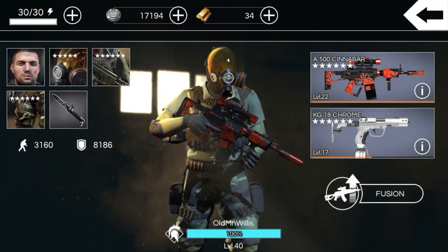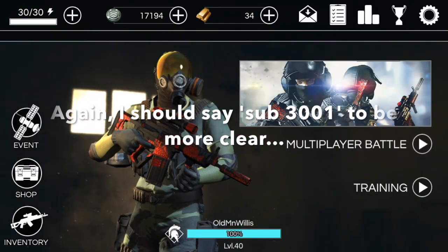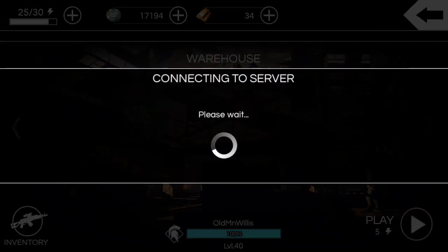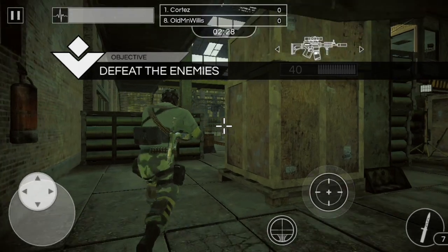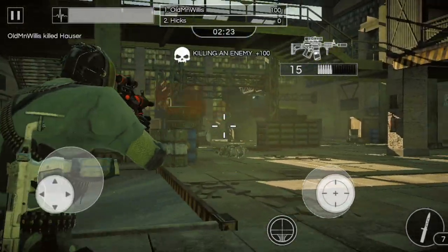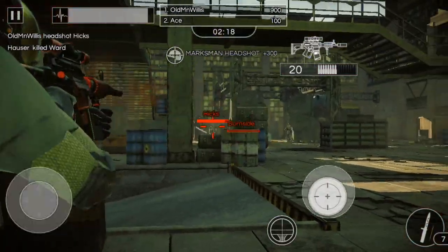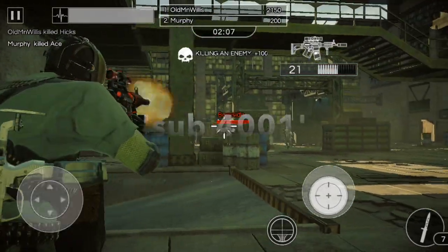I did a video with the AC30 going from sub 3,000 rate of fire to over 3,000 rate of fire, and a lot of you guys liked it — said it really opened your eyes to the difference in those rate of fire thresholds. So I figured now would be the perfect time to showcase the A500, because it becomes a new beast once it gets to level 23. I'll be a little quiet here and let you soak in the A500 at sub 4,000 rate of fire.